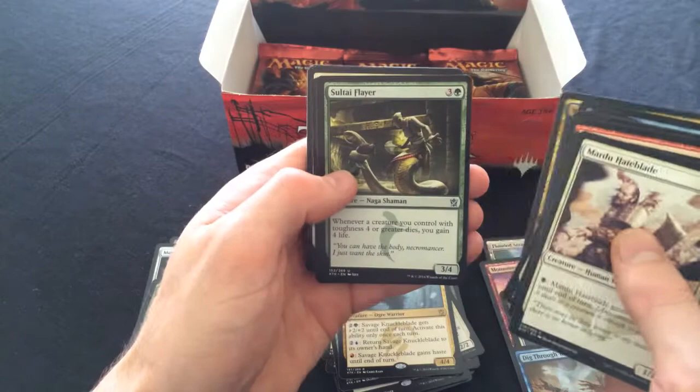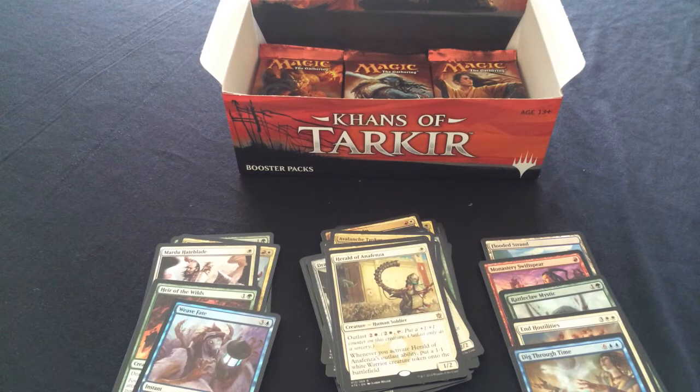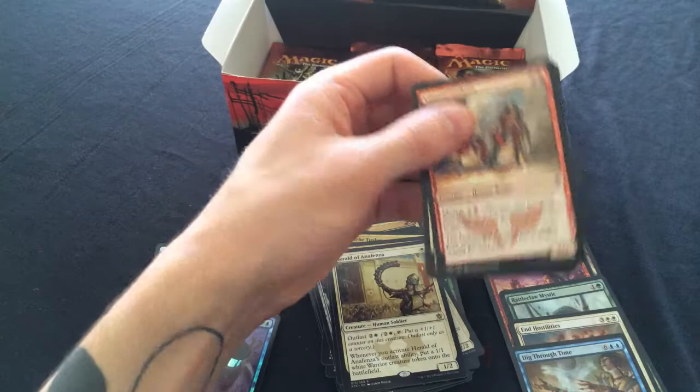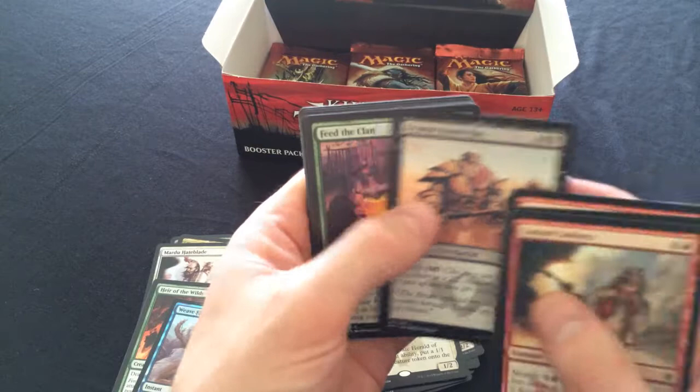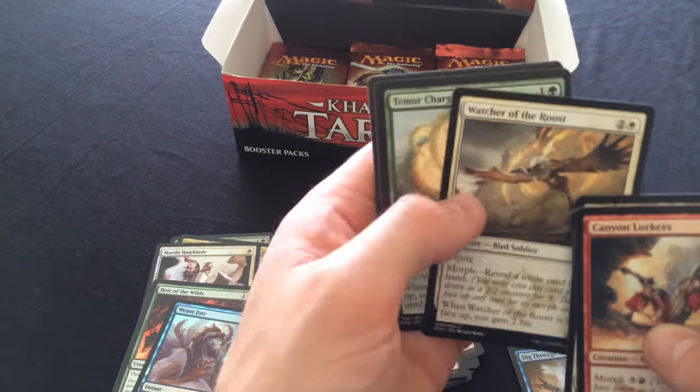Herald of Anafenza - yeah, totally a thing but I don't think it's getting much play, it's not really good in standard. One counters, being able to put white warrior creatures into the battlefield - I'm pretty sure some people have built warrior decks in standard. But with that much removal going around it'll just get throttled off the battlefield.